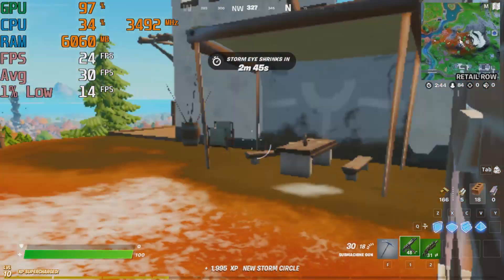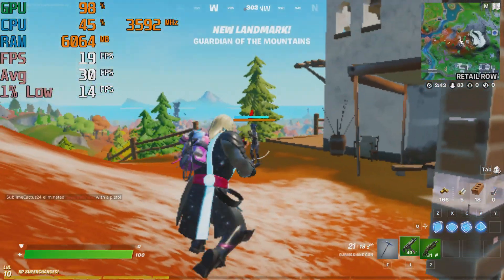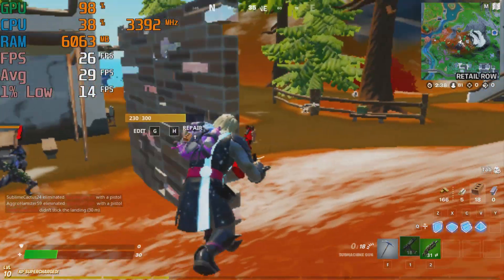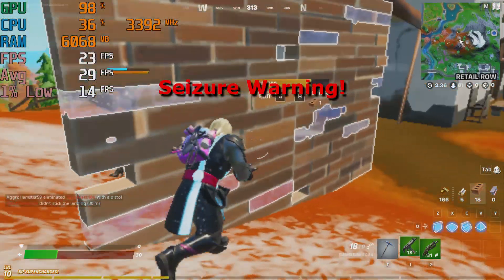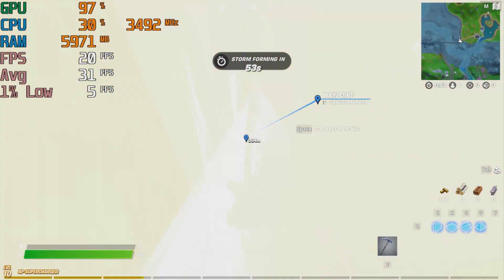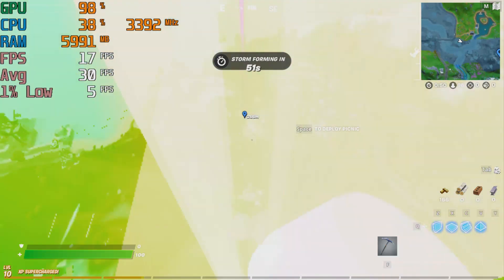Now you might be thinking: great, all I need to do is buy a Dell Optiplex 3010, turn on performance mode, lower all the settings, and I'm golden. But that's not really the full picture — even with performance mode on there's a lot of screen tearing, terrible artifacting, and the game will stutter a fair bit.